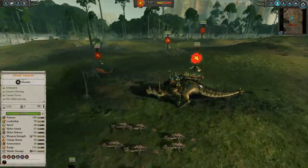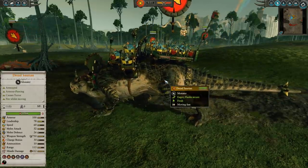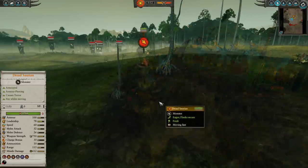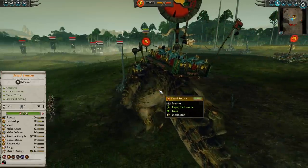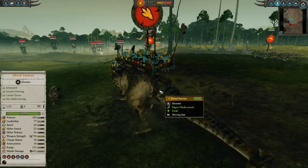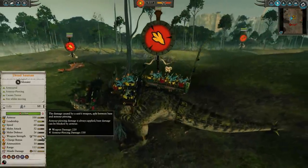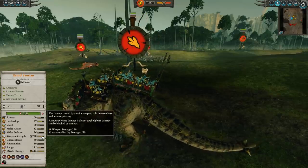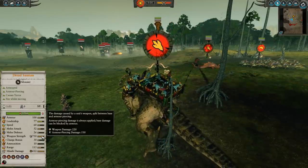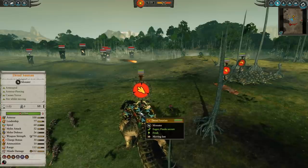Let's take a look at this bad boy. He's got 52 melee attack, which is pretty high for a monster, relatively low melee defense, and 10.5k HP — similar to Norscan Mammoths. He has 100 armor, so small arms non-armor piercing fire like Goblin Archers won't do much. His weapon strength is the big thing — with the right buffs and lore of magic, you can push him over 1,000 weapon strength. However, he can go down very quickly if you're not careful. He does have 60 speed, faster than a lot of other monsters — the Giant has 39 — so the Dreadsaurian can certainly hustle.